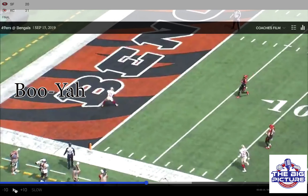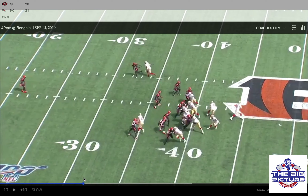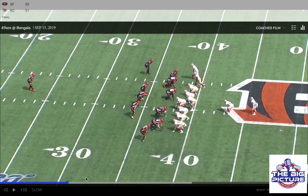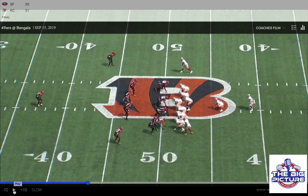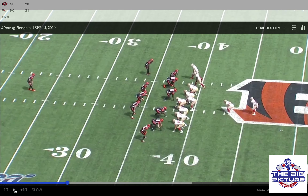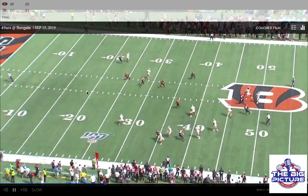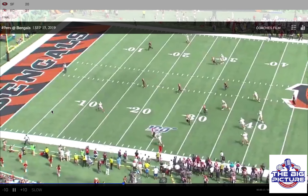If you put the first play from scrimmage and the first play after the first down side by side, it's the same thing — the same formation. Twins to one side, tight end on the other, fullback in the backfield. Besides where they are on the field, we would have no idea what the difference is. Watching it again: the run, backers come down, Kittle gets open over the middle, Jimmy G has all day to throw — perfect pass to Marquise Goodwin.